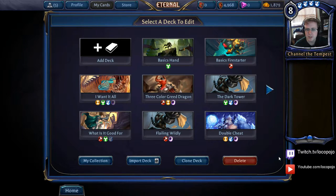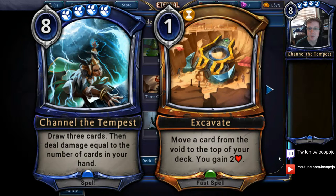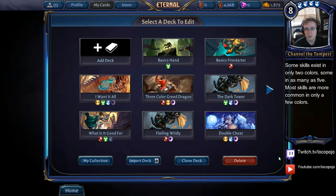The second reason is better synergy and theme. Being able to access abilities and spells outside of our colors means we sometimes get to do things that vastly increase the potential value of our deck — things like using Channel the Tempest to draw a bunch of cards, then using Excavate to bring it back to draw even more. Most skill words in Eternal are shared between two colors, giving you an easy way to build decks around a particular skill, which is something we're doing today with a Rakano Warcry deck.